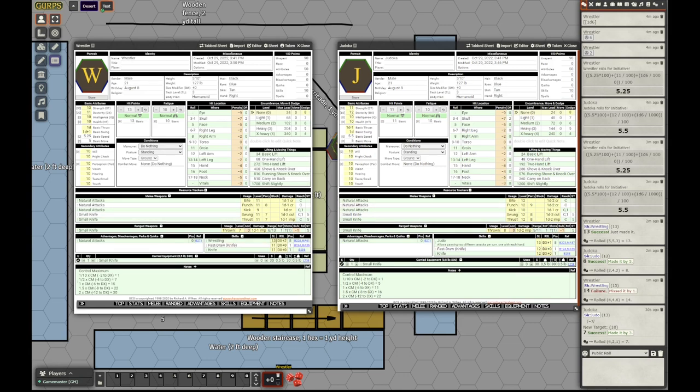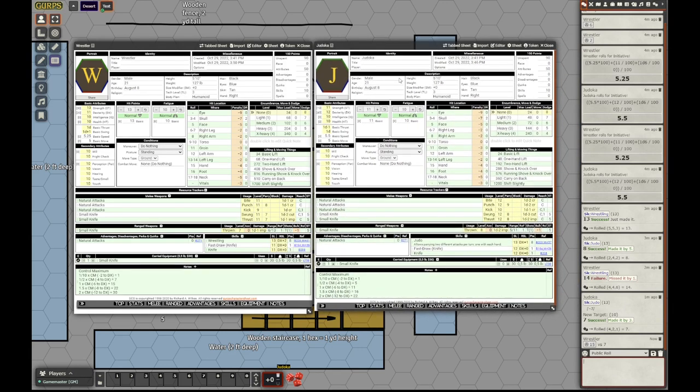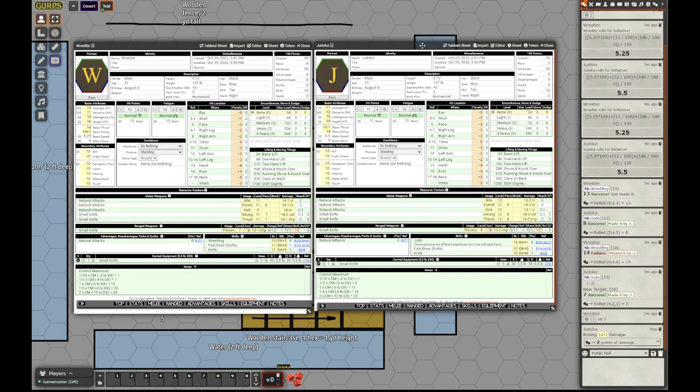Let's parry then. Wrestling parry: 13 divided by 2 is 6, plus 3 is 9. Roll against 9 to parry, and against 7 to perform a grabbing parry against the limb — it's at minus 4 for grabbing an extremity. That's a bad roll. So the judoka grapples the neck with both hands. Now we have to roll control points, which are rolled against basic thrust. There's a bonus that depends on skill, but for judo it starts at dexterity plus 4, and he only knows it at dexterity plus 1, so there's no bonus — just basic thrust. He applies 2 control points.